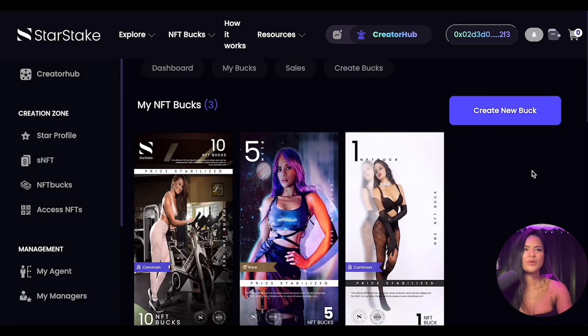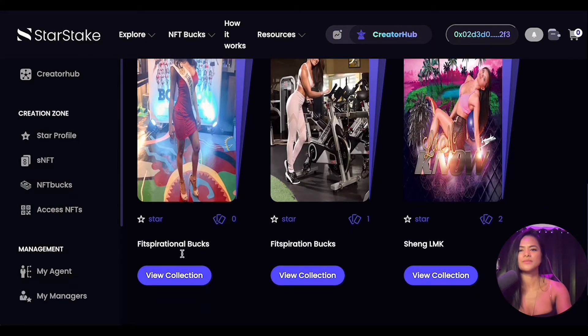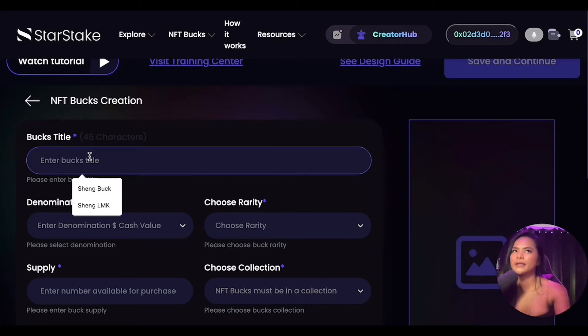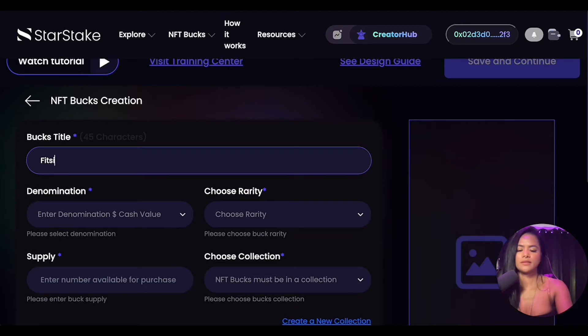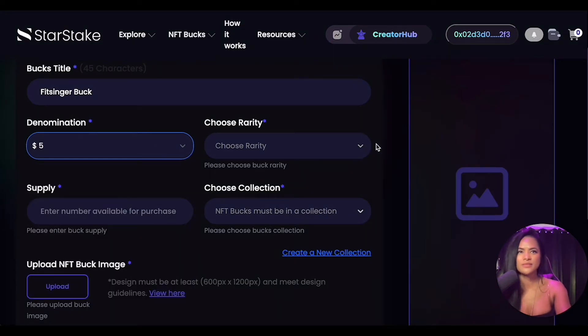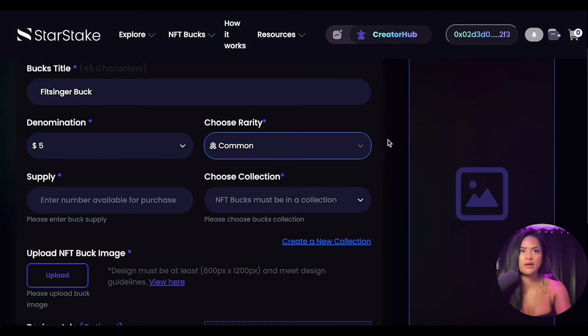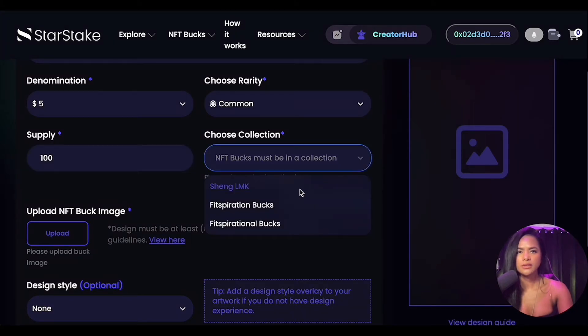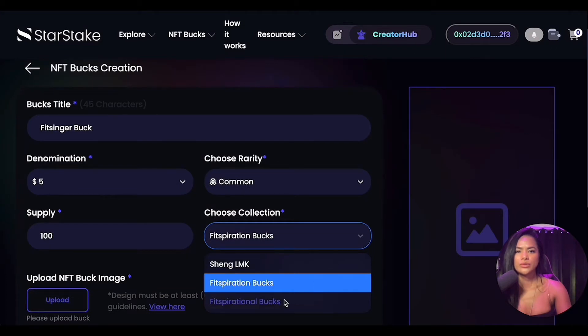Back in Creator Hub, we are now going to create bucks under this collection. Click 'Mint New Buck.' For the buck title, let's say 'Fitz Singer Buck.' Denomination — see how you can get creative here — let's do five. We're creating a common buck, which your fans will mostly use to buy NFTs on StarStake. For supply, since this is a common buck, let's say 100. The buck must be assigned to a collection — we're going to choose 'Fitzpirational Bucks.'